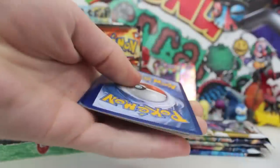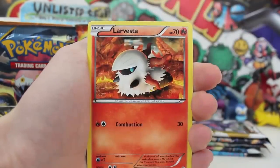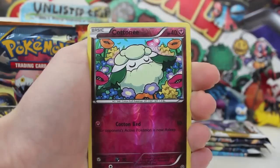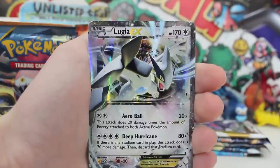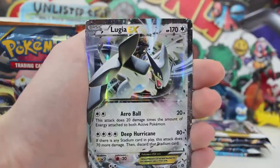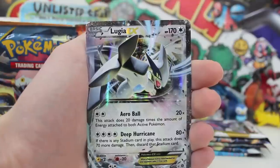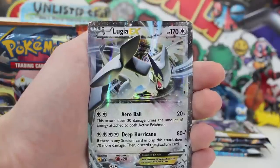Pop that bad boy open — holy mother duck! We are past four booster packs now. We get Level Ball, Golett, Vullaby, Malamar, Quagsire, reverse Cottonee, and then — no way! What is going on?! We have to do this more often — we've just pulled our third EX or third super mega ultra rare out of four booster packs, and you guys saw these are all sealed. This is 100% legitimate.